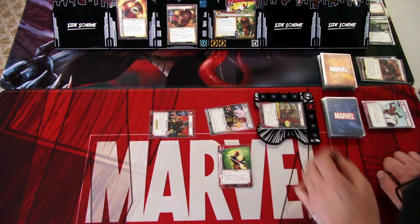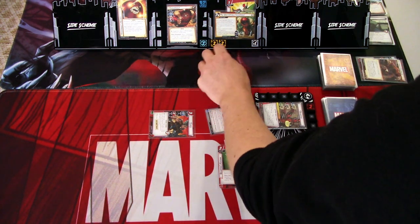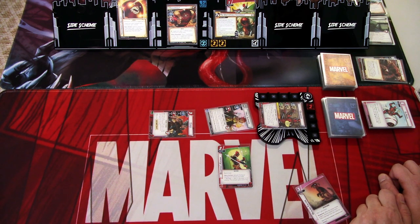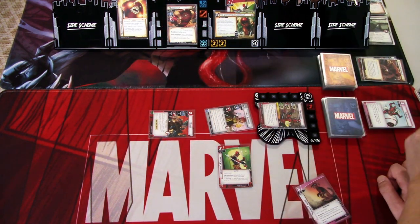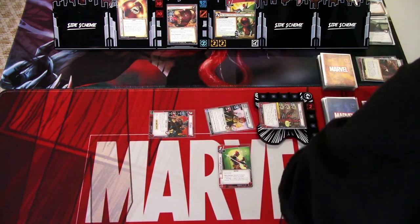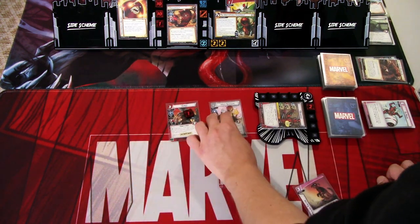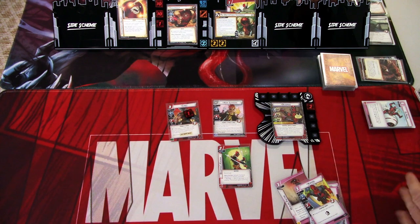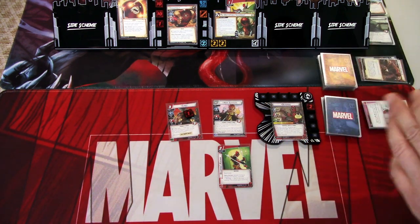Juggernaut gets plus one attack for each momentum counter. When revealed, place one momentum counter here. If this would be Juggernaut exposed, it would flip; otherwise give Juggernaut a tough status card. 21 hit points remaining. We add one acceleration token and go to the villain phase. We draw five cards: Kid Pool, Live Dangerously, Lady Deadpool, Self-Preservation, and Healing Factor.